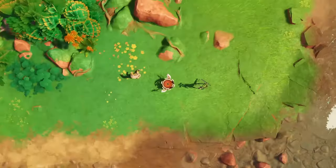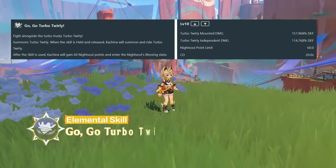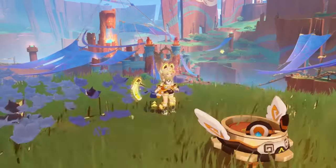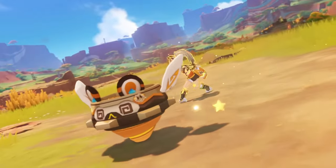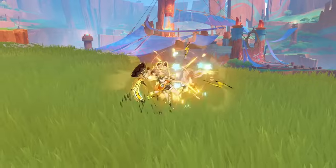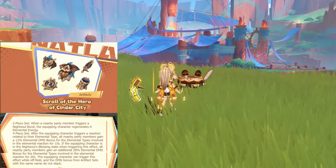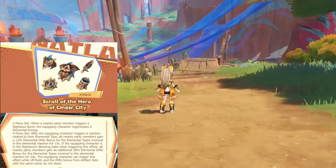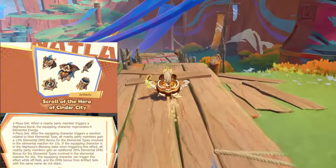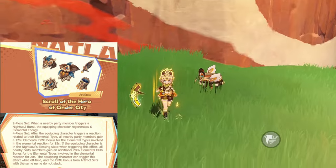Kachina is a Geo sub-DPS unit. Her damage is pretty low, and off-field Geo application is far from the most useful thing ever. But what's going to make her kit special is that she is currently the only character that can make full use out of the Scroll of the Hero of Cinder City set — the new support set coming in patch 5.0, which will provide 12% damage bonus to all party members correlating to the elements that were involved in a reaction that the wielder triggered.